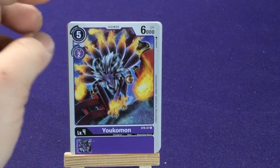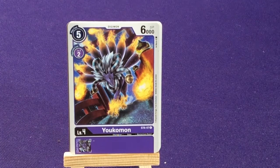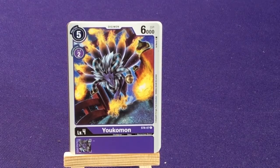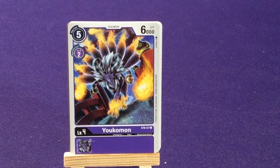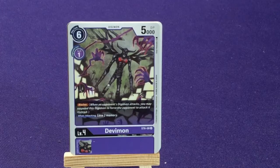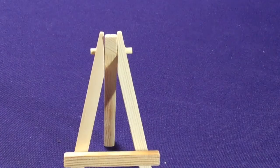We have 4 copies of Yokomon — purple version, alt color. I believe it's the alt version of Kruvimon though. We have 2 copies of Devimon to go with our Demi-Devimon, which also has Blocker and you lose 2 memory — it's a Fallen Angel, so it kind of stays in the same idea of that.